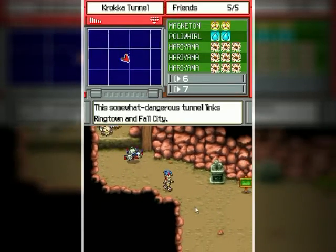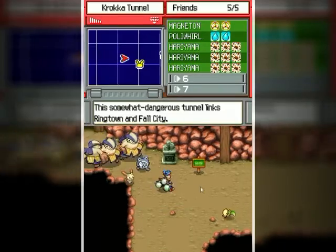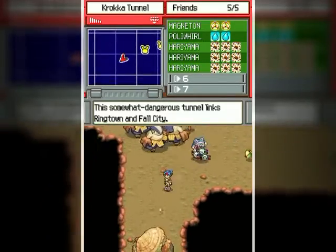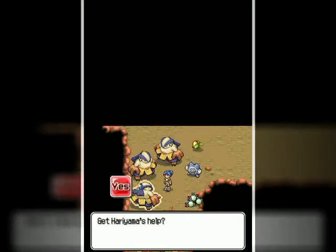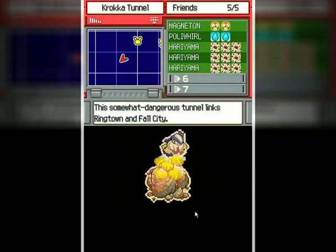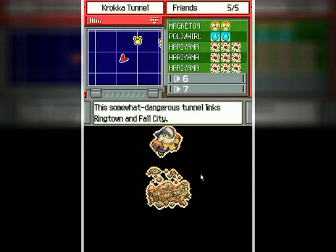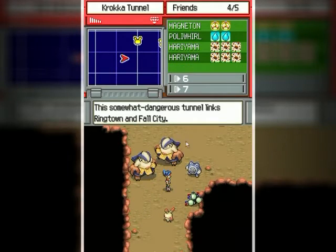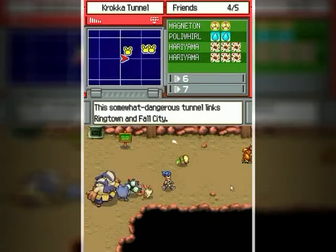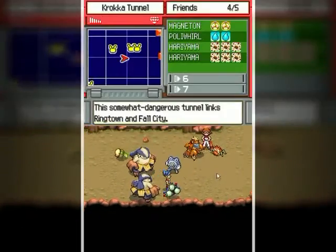Now we can actually use those ledges to go back down. Let's carefully avoid the Pokémon here. Just like the ledges in the main series Pokémon games, we're back over here by the Dugtrio statue. Everyone sit still please — I need to unblock the cave. There we go — success!